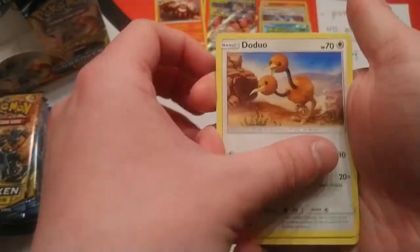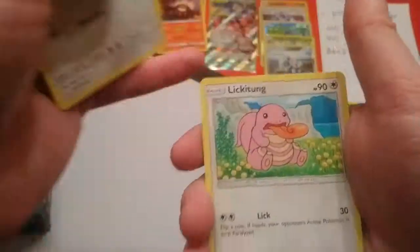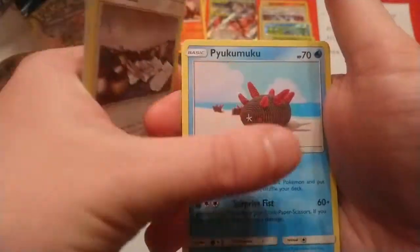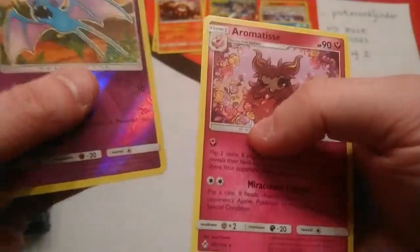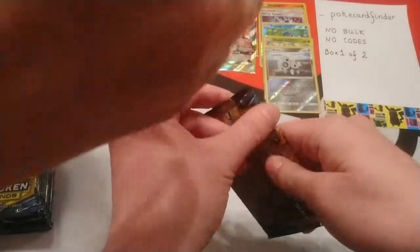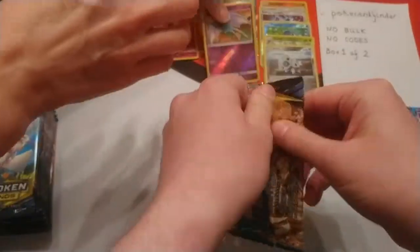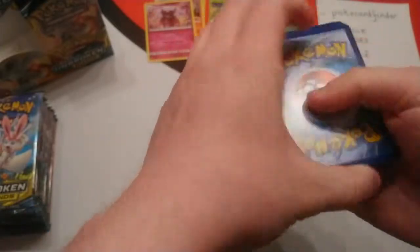You know what I'm going to do — I'm going to put you on the spot. Favorite card from the Unbroken Bonds set? I think it spilled — it's Blastoise. The rare is Aromatisse. My Blastoise — is that the regular art or the Hyper Rare? The Hyper Rare, obviously.